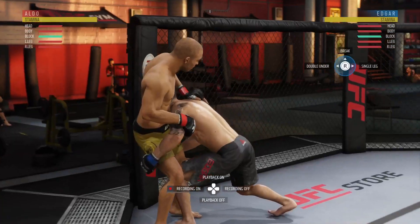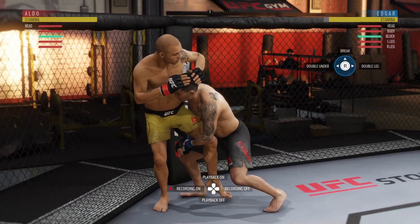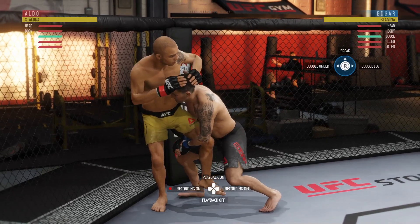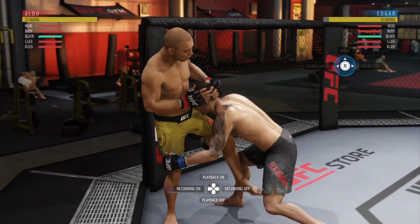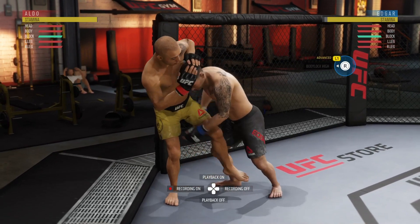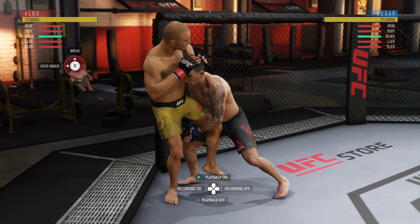Now in the case of getting into the single leg position, I'm gonna show you how to deny here. The same concept applies — the double under and body lock high are at the same placement as your over-under transition. And if they try to revert back to the double leg by tapping at the leg, it's going to be the same way — you deny in the opposite position, basically opposite of where your over-under transition is.